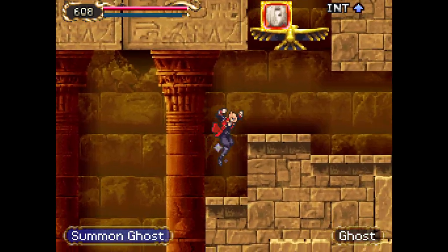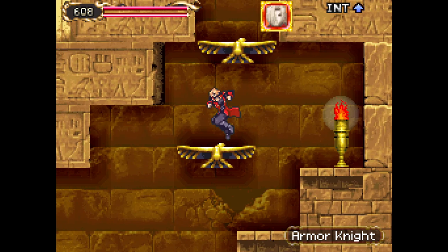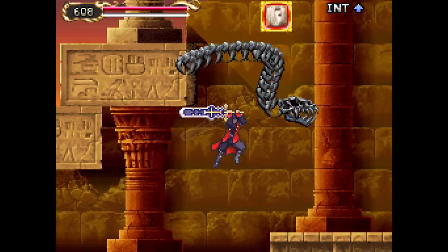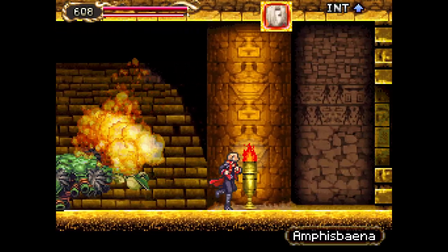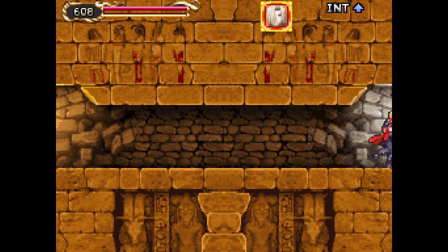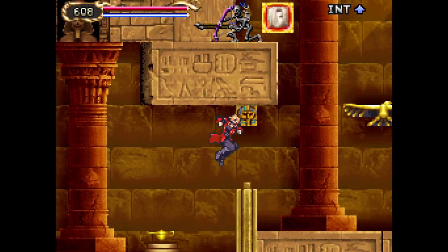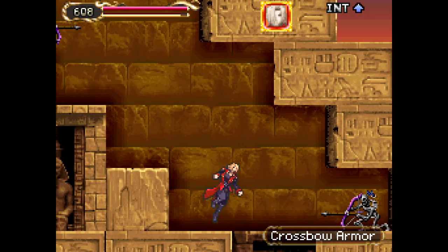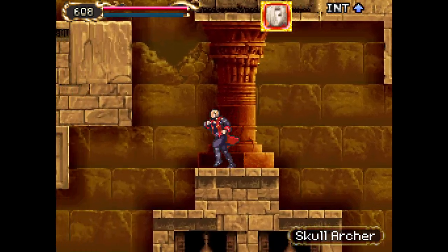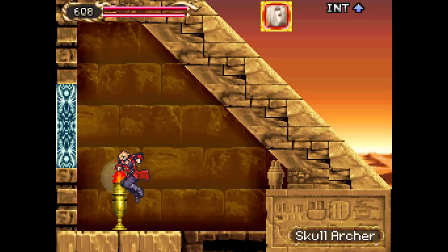This room had me stumped for so long when I first started playing — what the hell am I supposed to do? It's really hard to fight those turrets. What you're supposed to do is use Charlotte to kill them, and that's basically the whole point of the Sandy Grave: it's designed to force you to use Charlotte, which I stubbornly refuse to do. Here, of course, that's not necessary because in New Game Plus Jonathan is just overpowered and going to kill everything. You have the Holy Claymore, which means you can do magic damage to the ghosts.